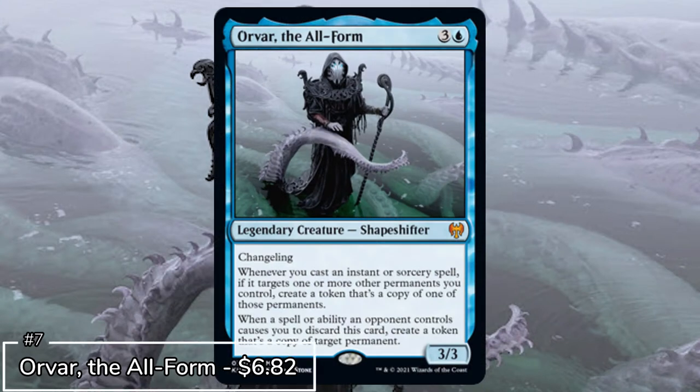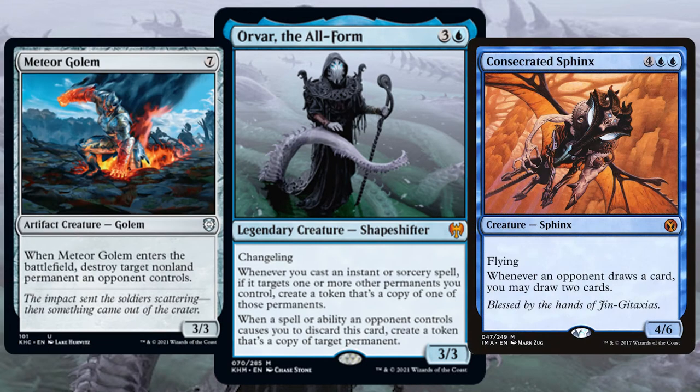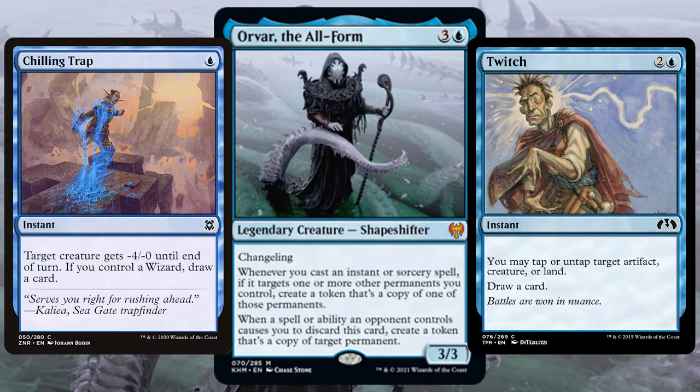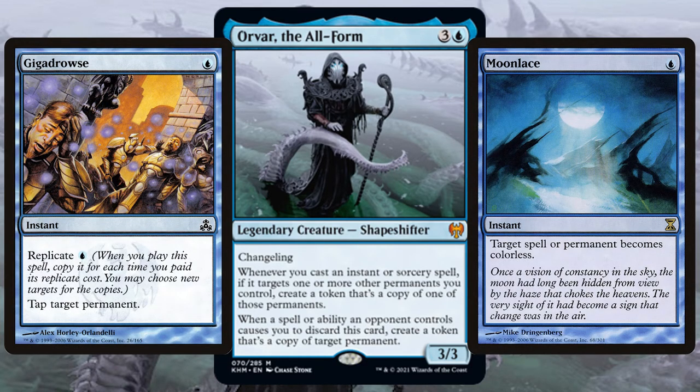Time to go copy crazy because next we have Orvar, the All-Form. Orvar is a 3/3 changeling that loves to copy your creatures by way of instants or sorceries. You want to have out those creatures you want to create copies of, so make sure you have plenty of those on the field. In MTG there are a ridiculous amount of 1-drop blue instants and sorceries you can use to target your creatures and then trigger Orvar to create a copy.